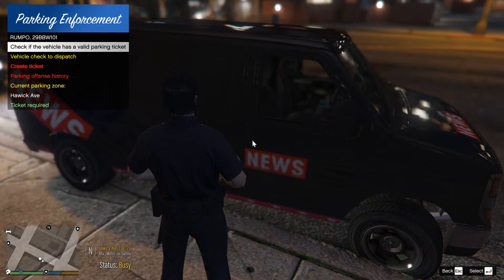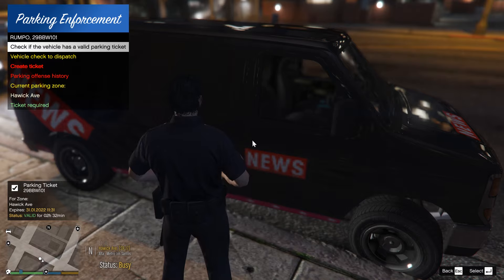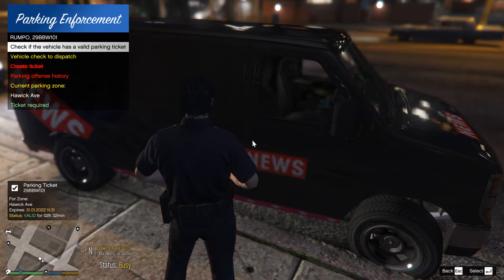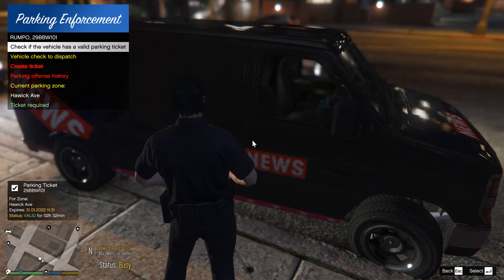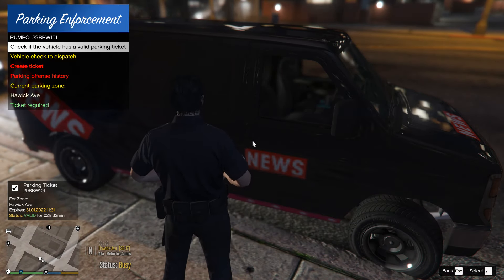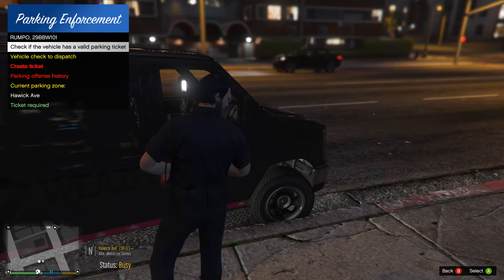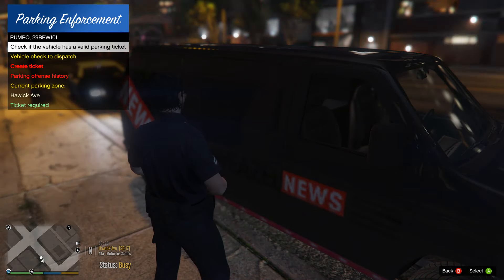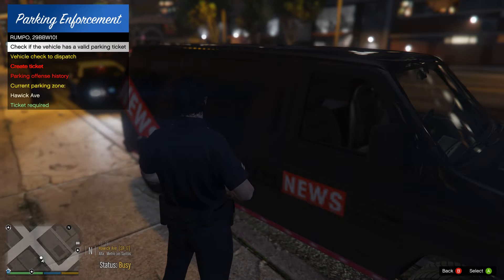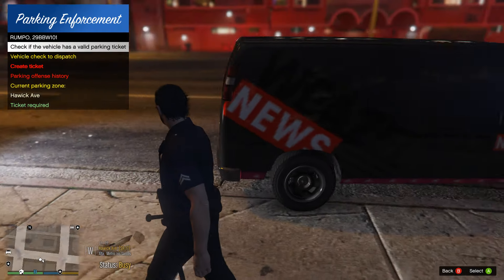Exit back out and hit the F5 key. We're going to check if the vehicle has a valid parking ticket. At the bottom it tells us the ticket expires 31/01/2022 at 11:31 — the ticket is valid for two hours and 31 minutes. So where he's parked is valid for that time, meaning once his time is up and he's still there, you can cite him.